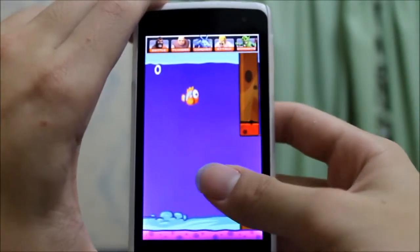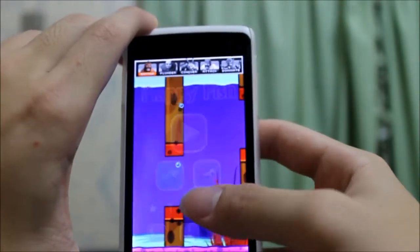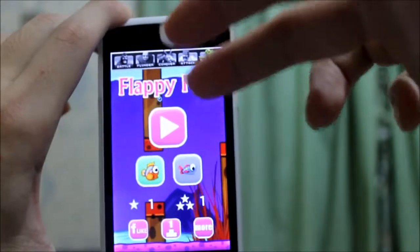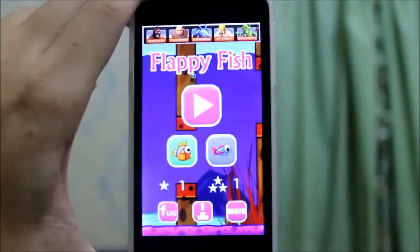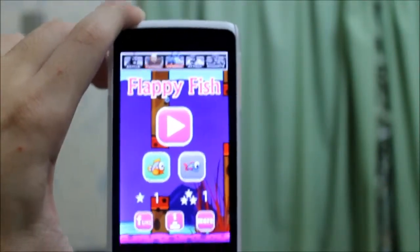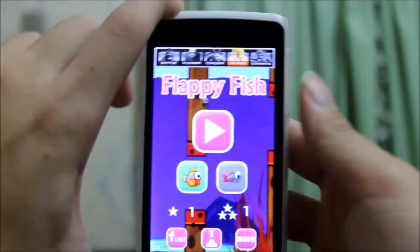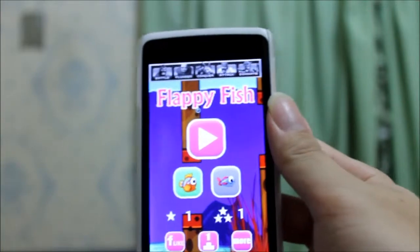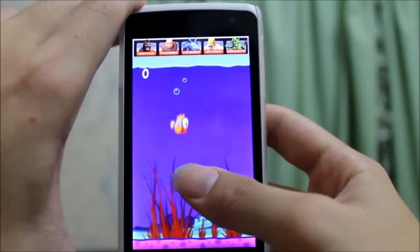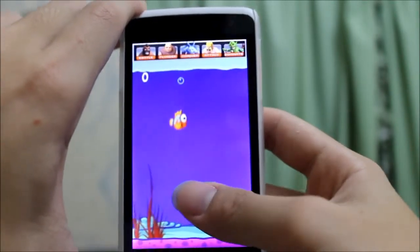Now we are playing as a fist. The mechanic is: when you press the screen, the fist actually goes downward from the top. So it's a different gameplay compared to Flappy Bird. It sounds creative since a lot of developers are doing similar things to the Flappy Bird gameplay.